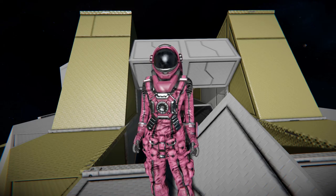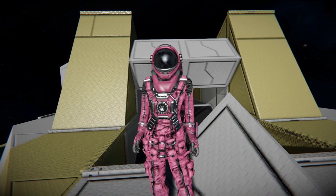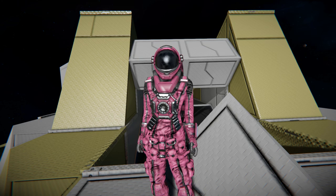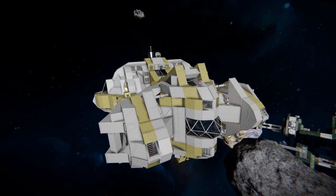Hello and welcome back to another Space Engineers showcase video. In today's video I am once again taking a look at one of your designs that you have linked to me in the comment section of one of my videos. For today we're looking at the Gladius, which is a transportation spaceship for you to download and fly through your survival world with.